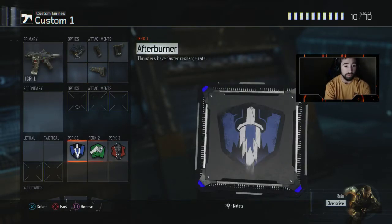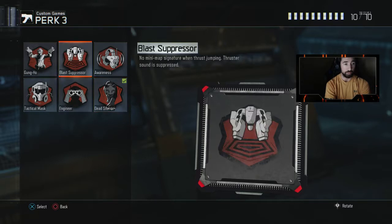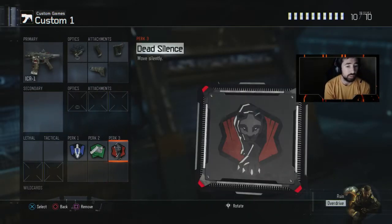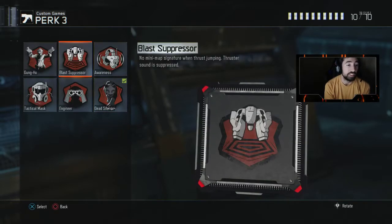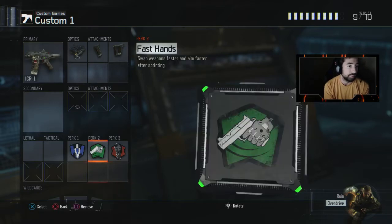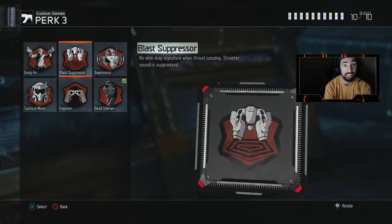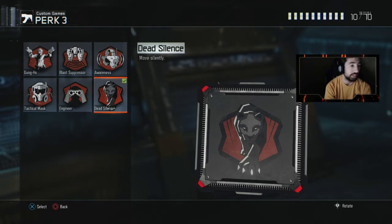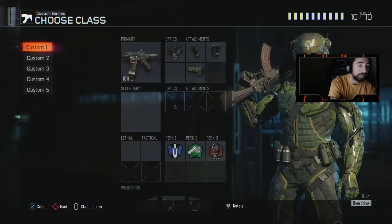Since we're playing SND, I have dead silence, fast hands, and afterburner. If we're doing hardpoint or uplink, I would swap dead silence for blast depressor — no mini-map signature, and when you jump it shows up on radar if you don't have it. I've been going back and forth on whether to drop stock for both dead silence and blast depressor. It's a tough decision, but for now I'm keeping dead silence on. All my perks are going to be exactly the same across classes.